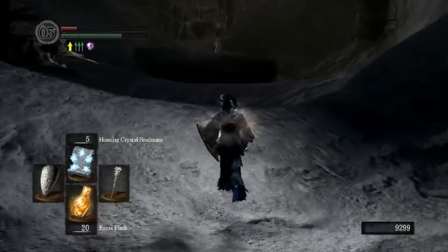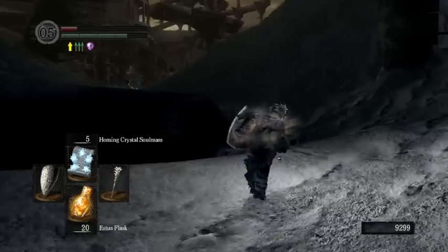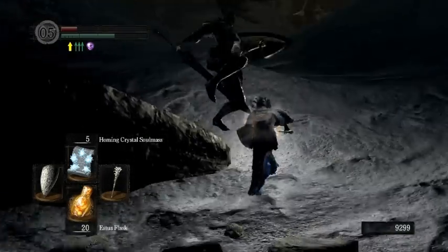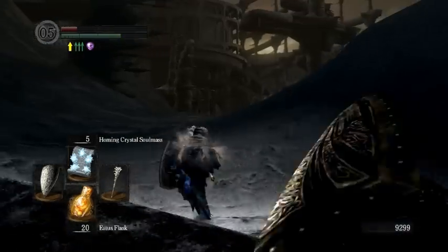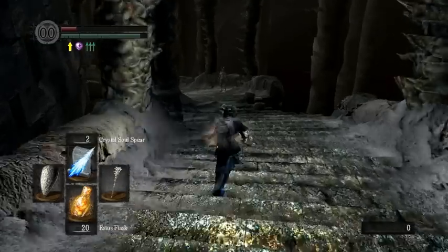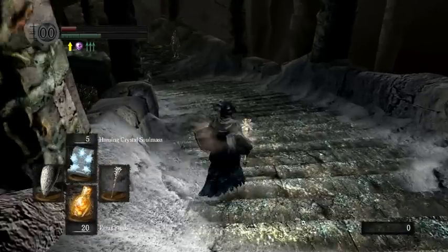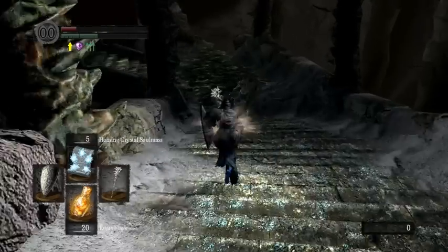For actually fighting Gwyn, it's going to be a little tricky. You just avoid these guys anyway — just roll. I've developed a new strategy that involves not parrying. Preferably, what you do when you're in stone armor is run in, cast Soul Mass, parry, cast Soul Spear, and hit him again with something else. That kills him real quickly.